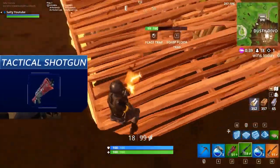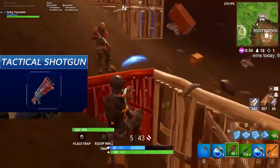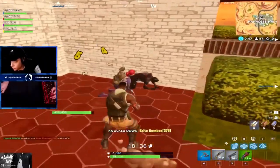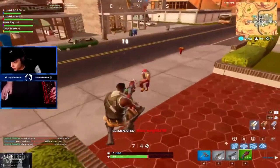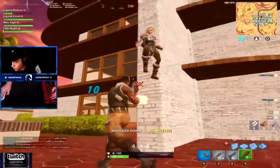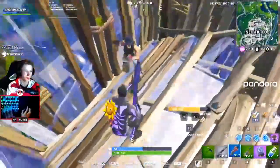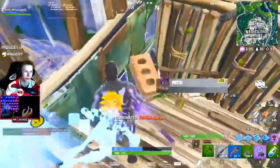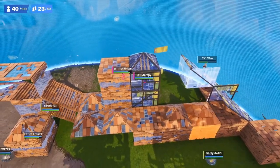When we think of the tactical shotgun, the first thing that comes to mind is wet noodles — there's no better way to describe this weapon. It hits players for petty damage and is almost entirely based around RNG. The shotgun itself isn't bad, but it doesn't hit sufficient numbers, not to mention having a big bullet spread. It pales in comparison with the pump or the combat, and almost nobody will pick one up unless it's a rare variation or they have no other choice. In competitive Fortnite, nobody uses this weapon.